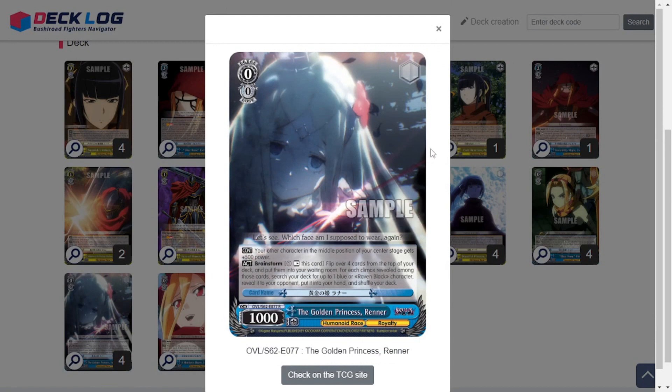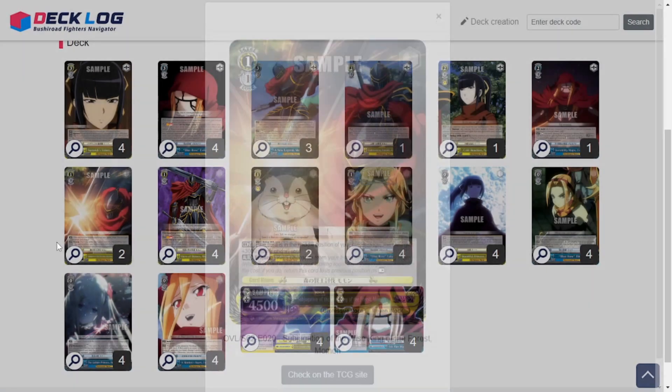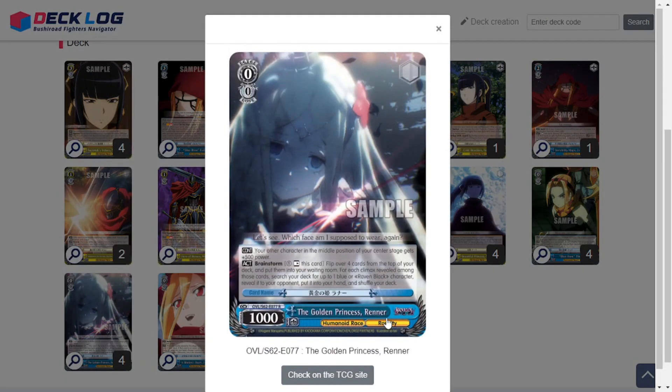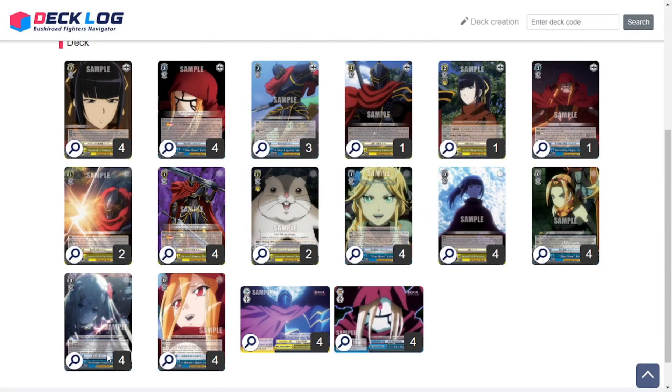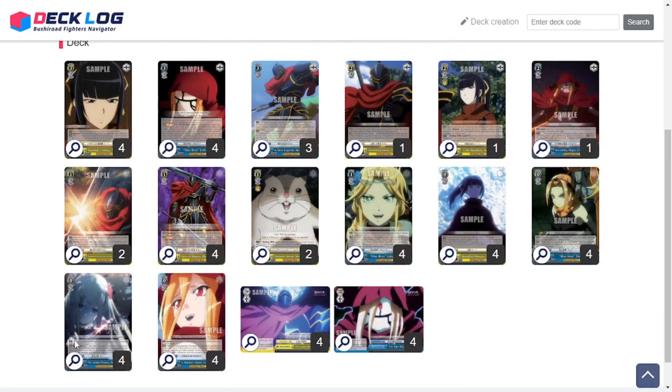The brainstormer of the deck is also a four-of. Your other character in the middle position of your center stage gets 500 power — bump the big Mamon up to 9k. The brainstorm effect: pay one, tap this card, flip four cards; for each climax revealed, search your deck for up to one blue or raven black character. That definitely has to be a four-of. The last one is four copies of Maiden's Heart Evil Eye — a 500 assist in front. All your blue or raven black characters in front get 500 power. When placed on stage from hand, reveal the top card of your deck; if it's a blue or raven black character or event, put it into your hand then discard one card.